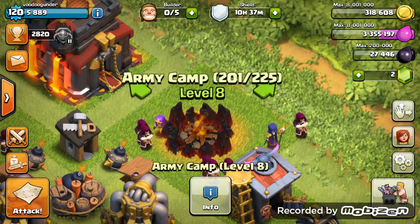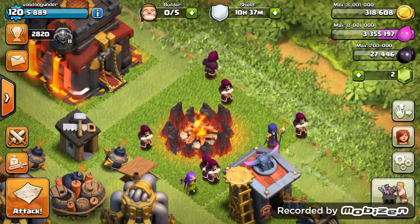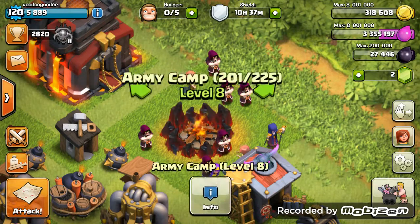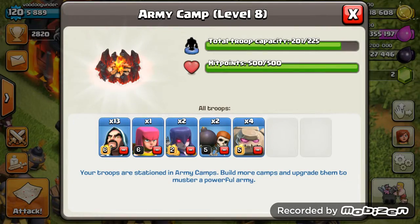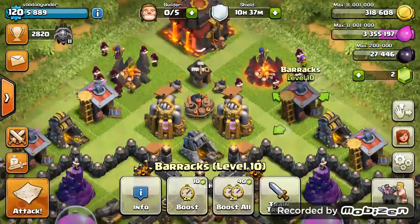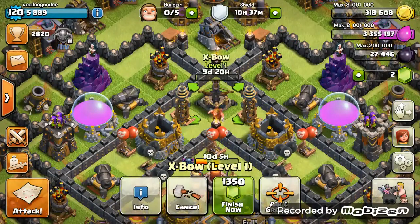The good news is that I've started to max out my army camps. I'm really excited — I can now hold 225 troops, which is really good because those extra five troops really come in handy. I actually fill it up with one Archer Tower and an extra wizard. We could all use an extra wizard in battles.